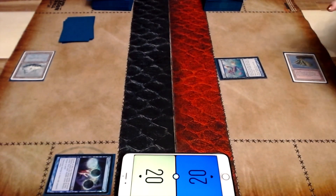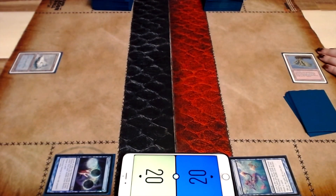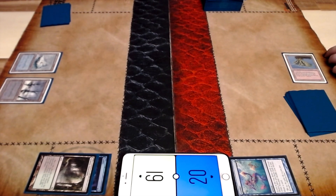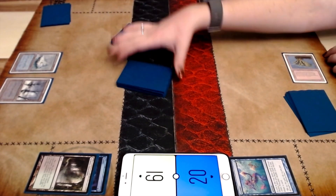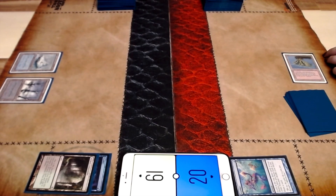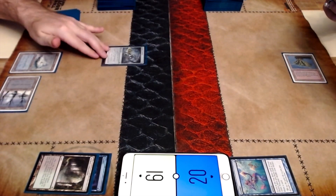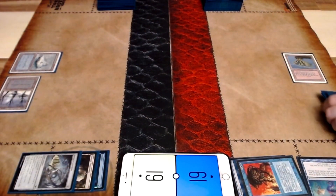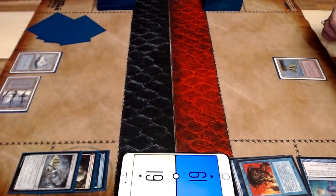And aside from the basic land, I'm just going to copy all of your moves, because you seem to win a lot. I go ahead and fetch down, grab another — these are both snow-covered, actually — snow-covered lands. I go and get the swamp this time and play Astrolabe. I don't think I like that, so I'm going to go ahead and Force of Will.